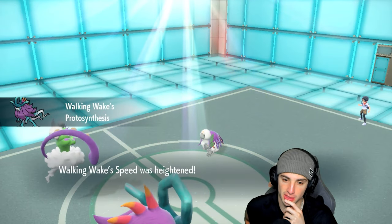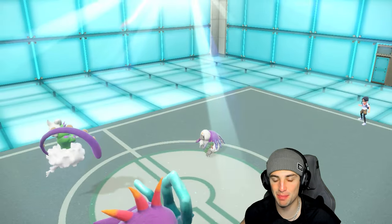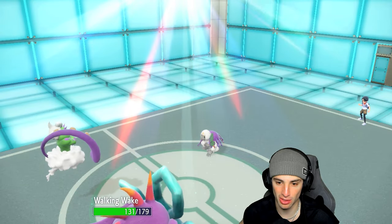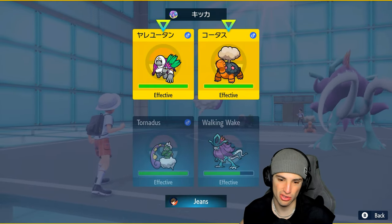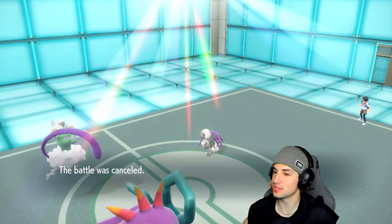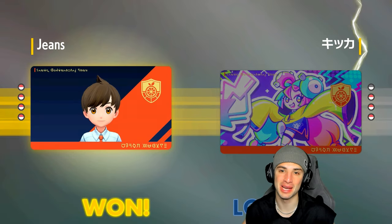Walking Wake is on the field — speed doesn't even matter in Trick Room. Taunt goes out and we're keeping Oranguru under control — it can't really do anything. We Taunt it, it goes for Earth Power, Walking Wake soaks it well, and Oranguru can no longer Instruct. We're wasting out Trick Room turns with Bleakwind Storm, protecting our team — and they end up canceling the match. Match two goes to us!